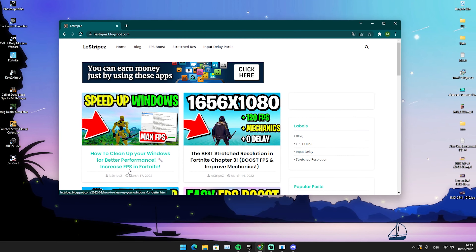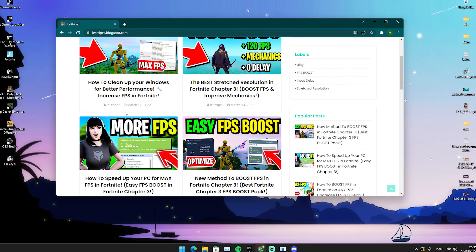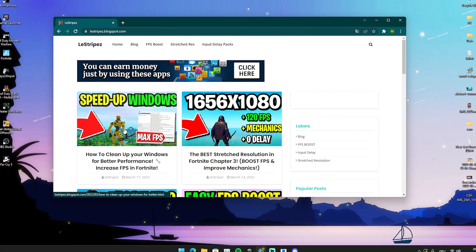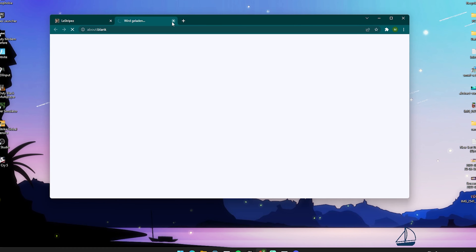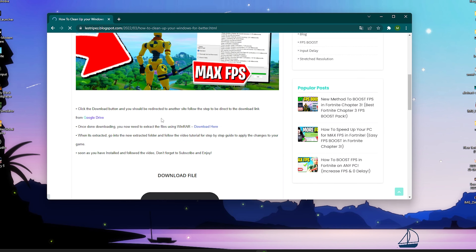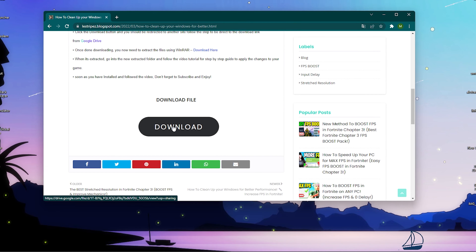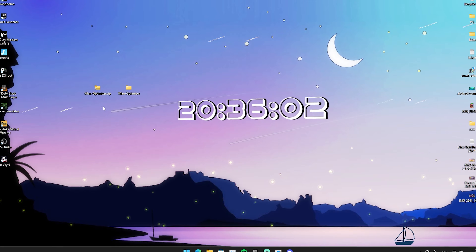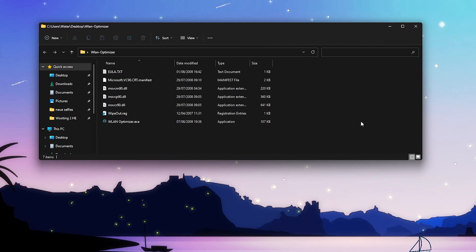What I want you to do first is head over to my brand new website where I'm going to put all the tools and packs I use myself, including stretch resolutions and game user settings — literally everything. It's going to be in the top left. Just click on it — you might get a small pop-up ad — but afterwards you can get onto the site itself. Scroll down, click download, and it'll redirect you to a Google Drive link where you can get today's tool.